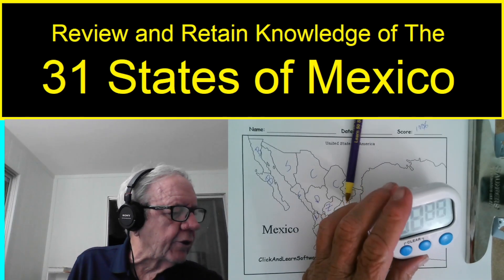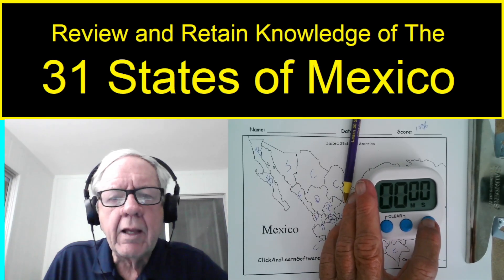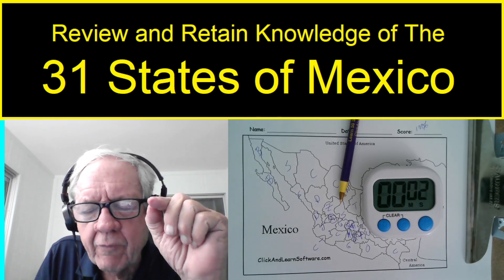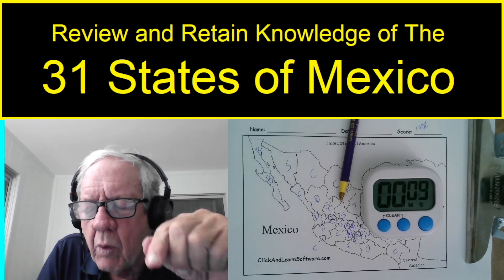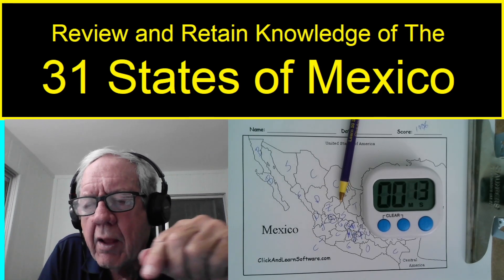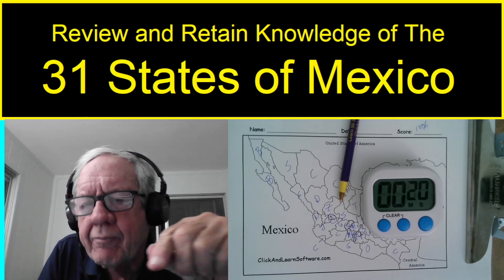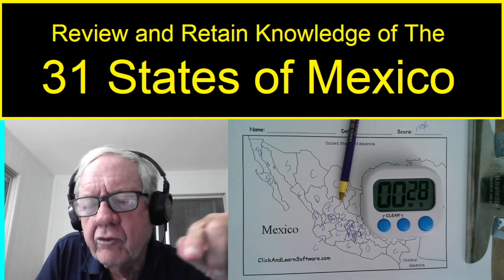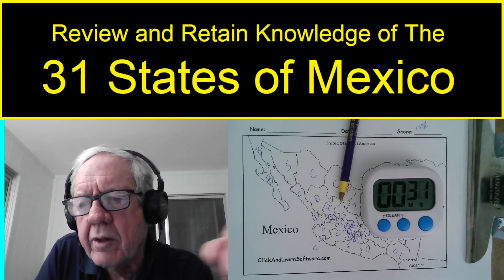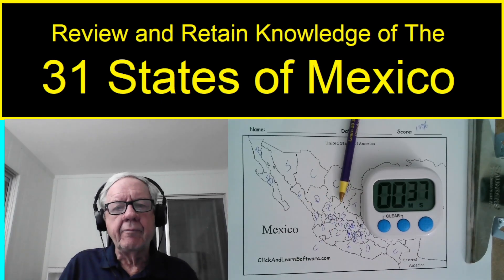Now let's see if we can recite all 32 in 31 seconds, including the capital city. Alphabetically: Aguascalientes, Baja California, Baja California Sur, Campeche, Chiapas, Chihuahua, Coahuila, Colima, Durango, Guanajuato, Guerrero, Hidalgo, Jalisco, Mexico State, Mexico City, Michoacán, Morelos, Nayarit, Nuevo León, Oaxaca, Puebla, Querétaro, Quintana Roo, San Luis Potosí, Sinaloa, Sonora, Tabasco, Tamaulipas, Tlaxcala, Veracruz, Yucatán, and Zacatecas. That took 37 seconds — I need some more practice on that.